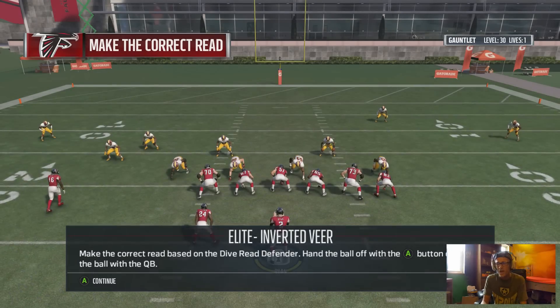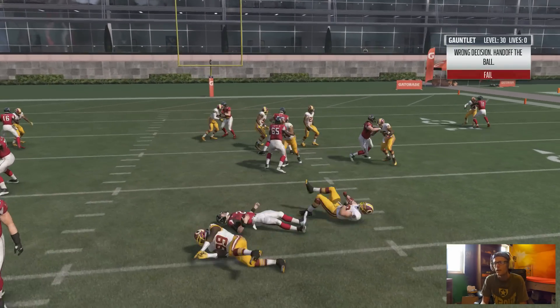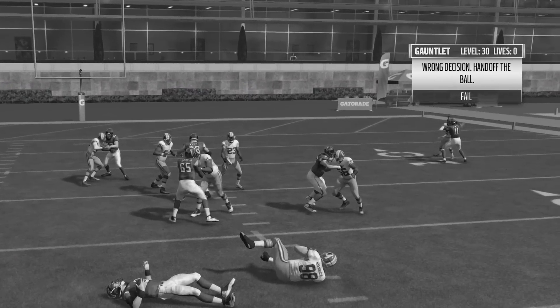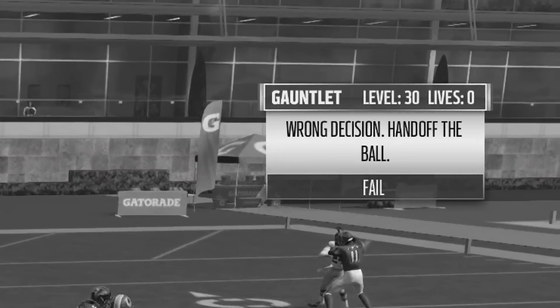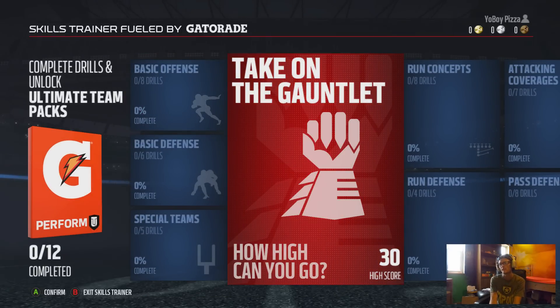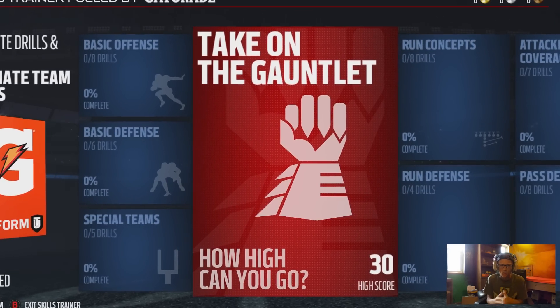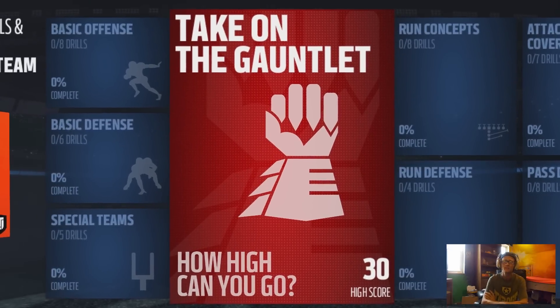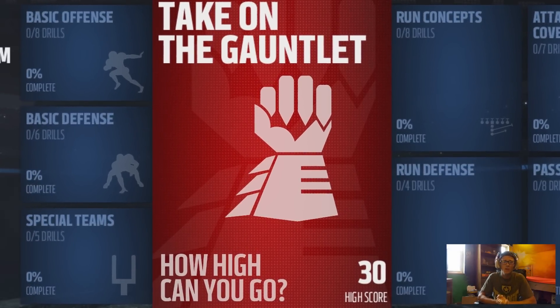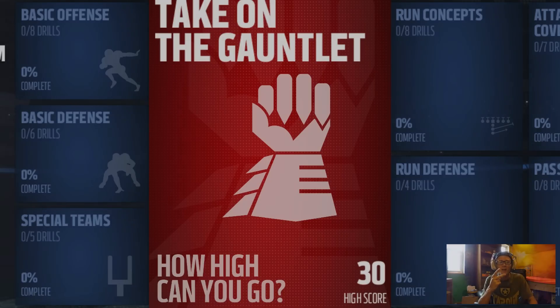And that's it - level 30. I just really botched that up pretty bad. The inverted veer always gets me. Level 30 though, not too bad. I hope you guys enjoyed that. If you are excited for some Madden 17 Gauntlet, please let me know what team you want me to use down in the comments below. Thank you so much for watching. If you're excited for Madden 17, let me know as well - this game mode is going to be so much fun. And as always, don't forget to keep God number one. Peace out guys.